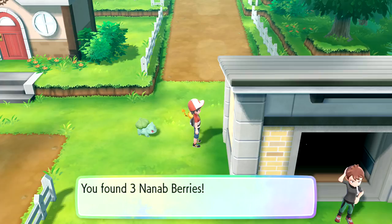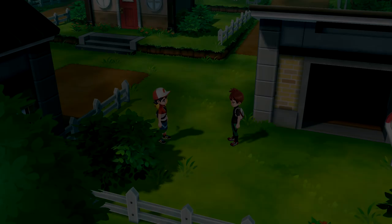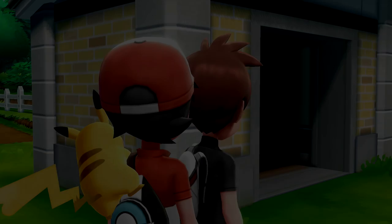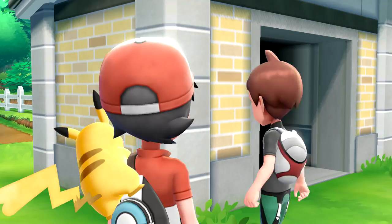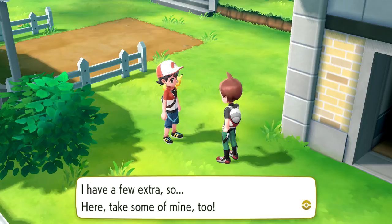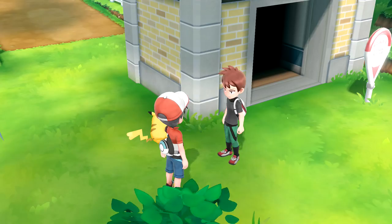We find three Nanab Berries picked up by Lion. We can't go south - the underground path should take us to Vermillion City, though it's a bit dark and spooky. Lion gives us a revive and two more revives for the next gym. We give Lion one of our SS Tickets - they're heading to the same ship. Maybe those revives will help when we take on the next gym.